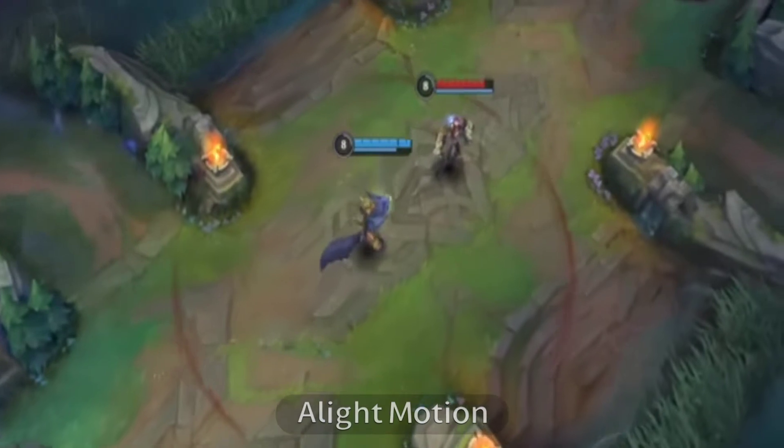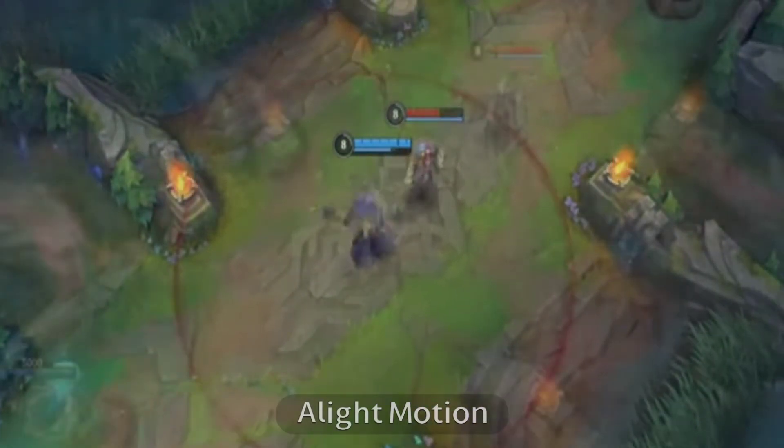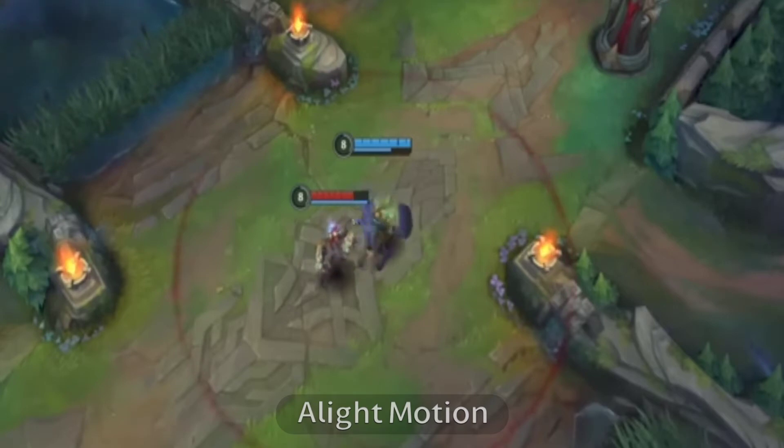Jaws of the Beast, his first ability, lets Warwick lunge at an enemy to deal a percentage of their max health as magic damage. Hold down the ability to charge it, let go to lunge behind an enemy, follow their movement, and deal damage.